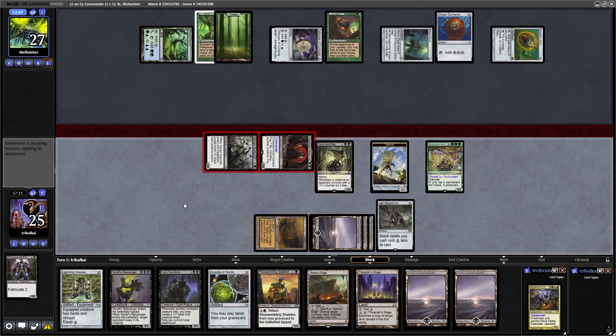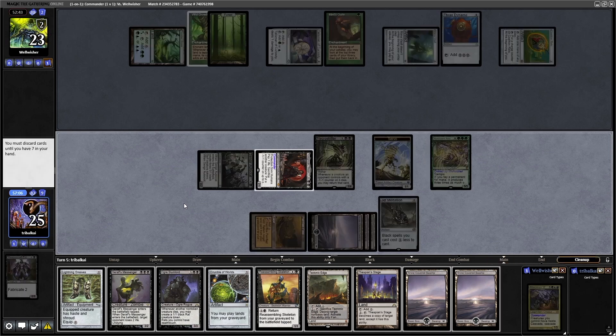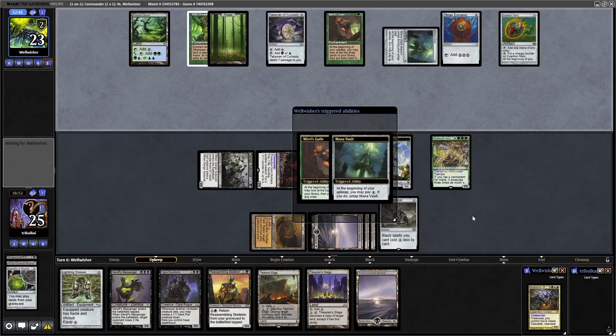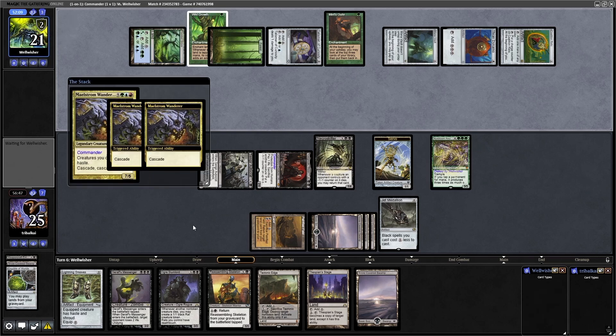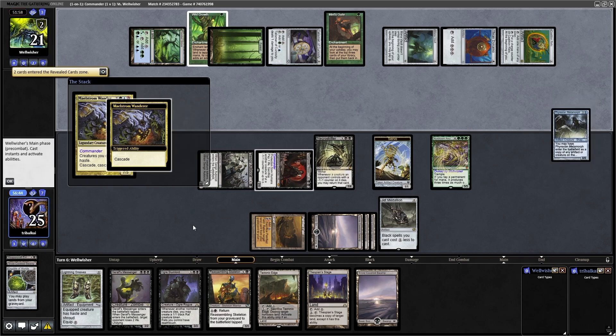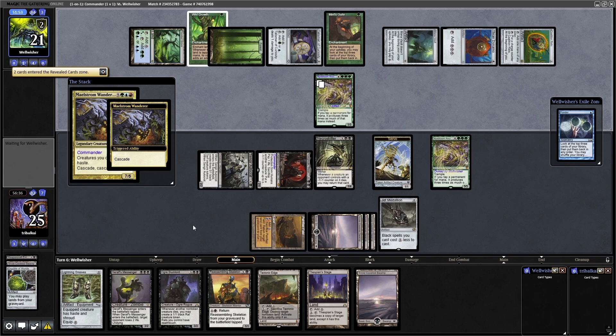Our opponent still has the mana for their Maelstrom Wanderer next turn. I'm surprised we haven't seen it yet, to be honest — I think they've been messing about a little bit too much. They could have steamrolled us by now, but we've got a little bit of something going. Let's get rid of the Crucible, and we'll just get rid of a Swamp as well. Don't know if we're going to need Tech Edge at some point. Looks like they're going in for the Maelstrom Wanderer now. So we'll see what they get into off of the Cascade — hopefully it's not Inferno Titan or anything like that. Phyrexian Metamorph probably goes for the Nyxbloom Ancient. Yeah, go for Nyxbloom Ancient with that. And then a Ponder.